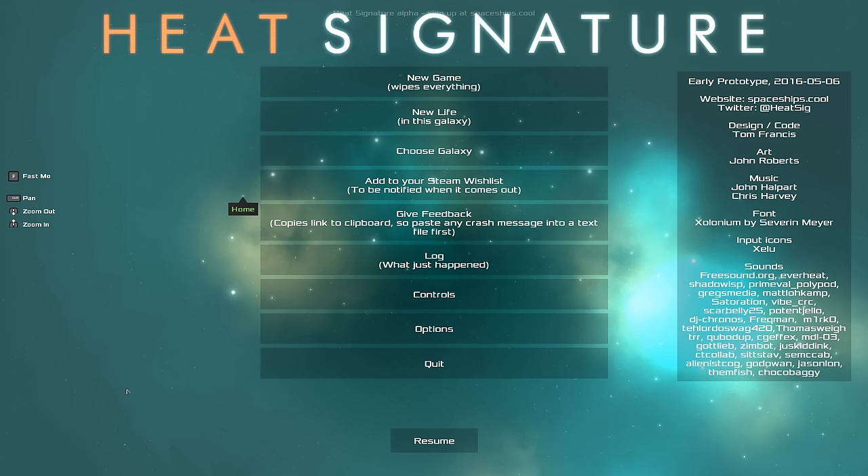Hey everybody, I'm Blitz. Welcome to a brand new game called Heat Signature. Heat Signature is in alpha — you can sign up at spaceships.cool — and it is developed by Tom Francis, the guy who made Gunpoint, that little indie game from a few years ago. He's been working on this for quite some time and was kind enough to share an early alpha code with me. It's going to come out in about six months or so, so keep your eye on it.